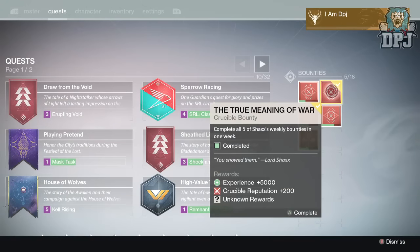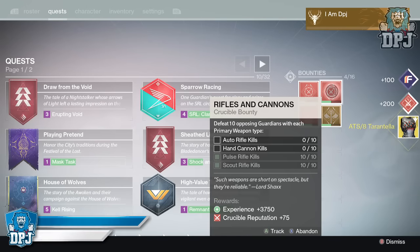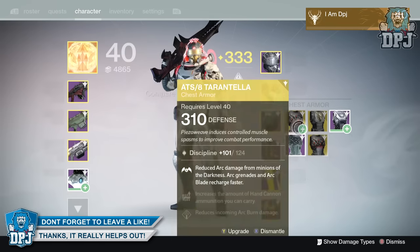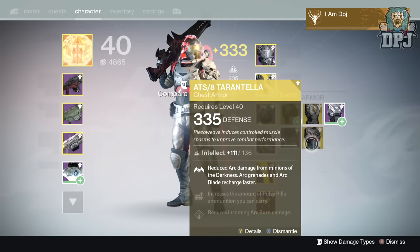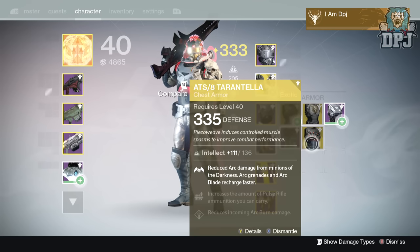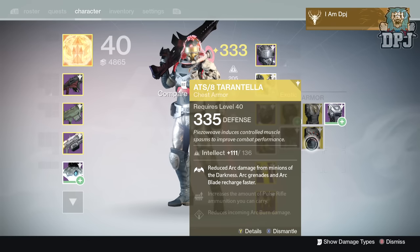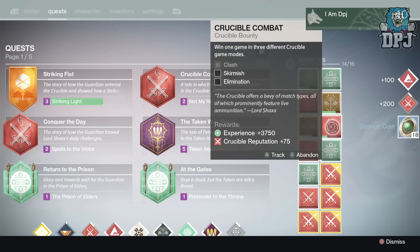Moving on to the loot I obtained this week from the True Meaning of War quest. Starting with my Hunter, I received the Tarantula chest armor — an exotic piece dropping at 335 defense, offering 136 Intellect. Its main perk is reduced arc damage from minions of the Darkness, and arc grenade and arc blade recharge faster. It's obviously one to be used with Blade Dancer. Pretty happy with this chest piece as I don't have it already, not at 335 anyway.